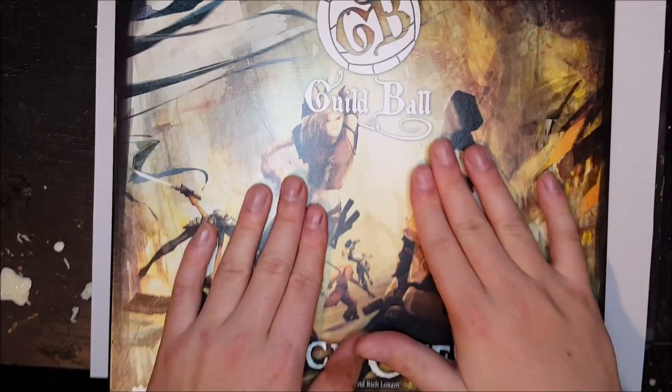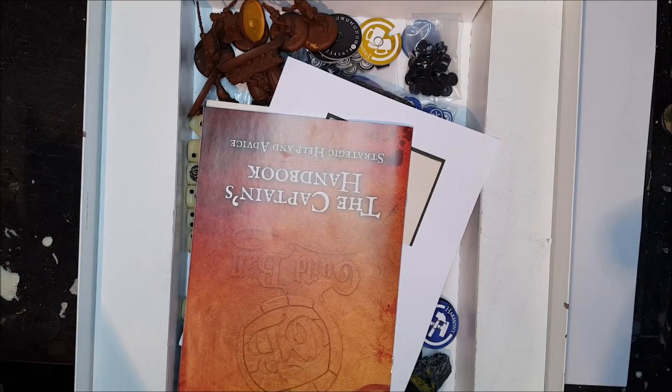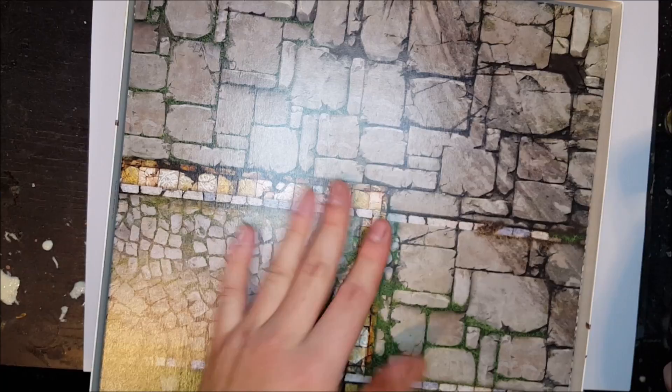This is not an unboxing, just very short. You get everything you need in this starter box: two teams, rules, dice, tokens, and a gaming mat. Excellent to start and learn the rules — good value for your money.